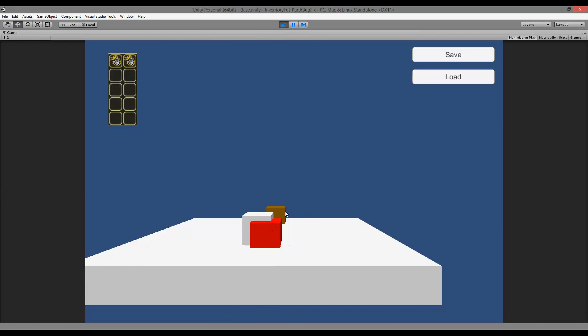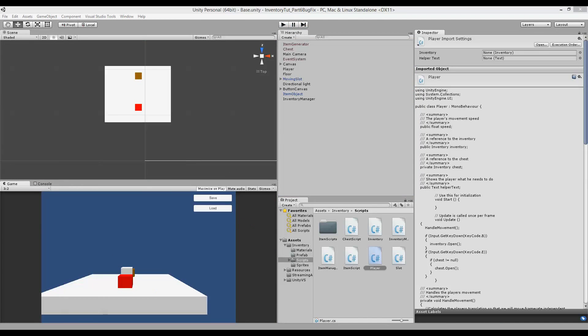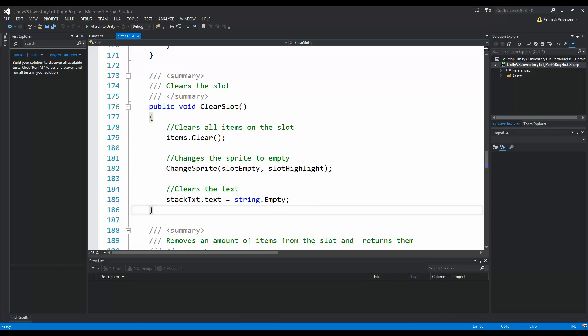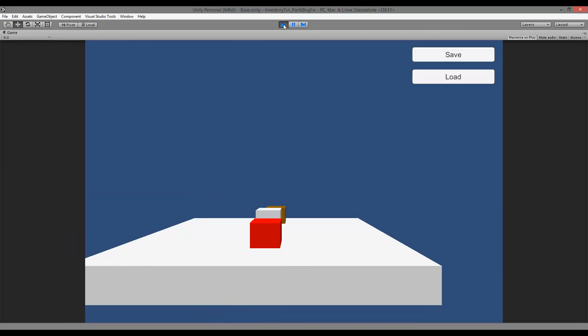The problem is that when we pick up everything, when we try to pick up something new it checks how many empty slots we have. If we don't have any empty slots then we're not going to pick anything up, and moving items around doesn't increase the empty slot count - so all the slots still look taken even though there's an empty one. So when we call `clear_slot` we also have to add an amount to empty slots on all our inventories.